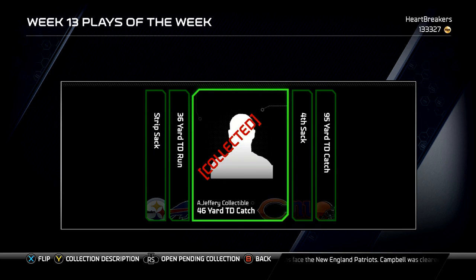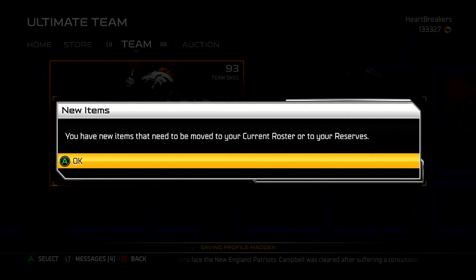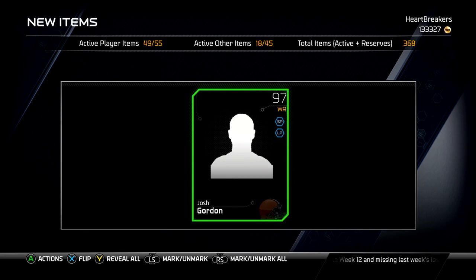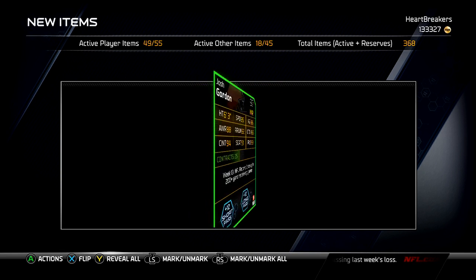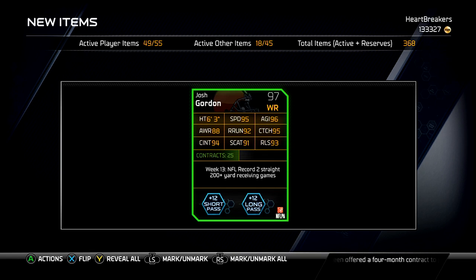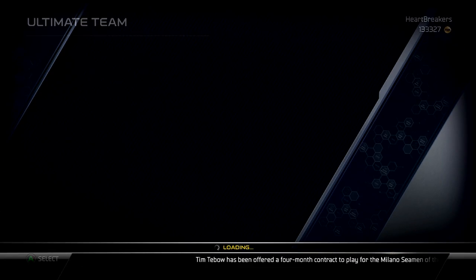But I really do want the Josh Gordon. He's on my fantasy football team, so I was like, yeah, I gotta get my boy. So here we go. There he is. I don't know why my Xbox is having problems loading pictures, but it's whatever. Those stats are nasty. The awareness is kind of low, but his stats are nasty. I'm so happy I got him. Let's send him to my current roster.